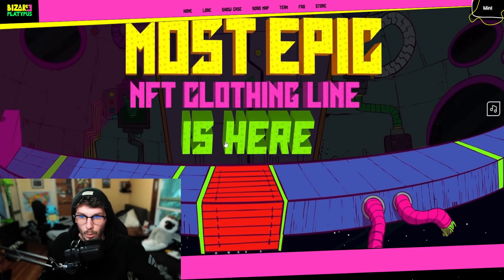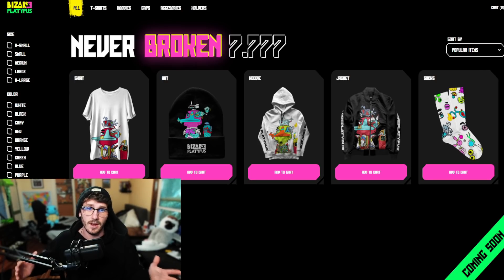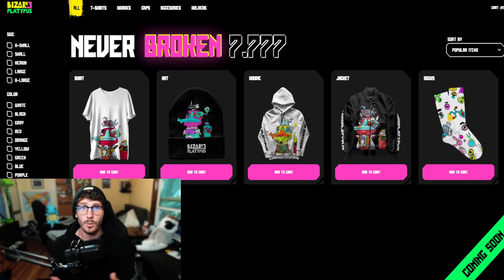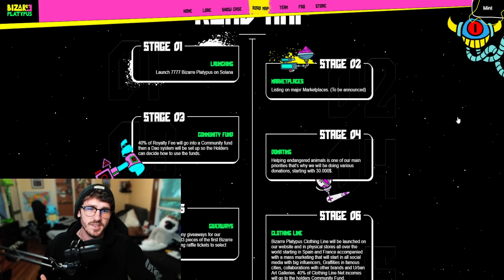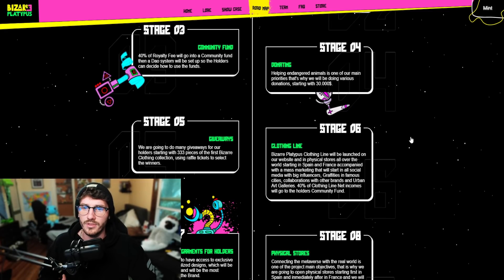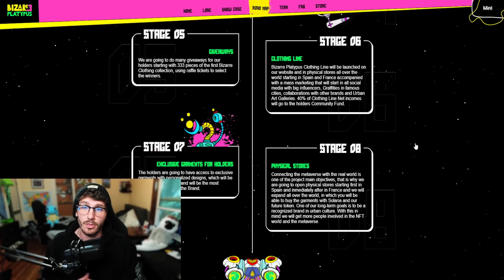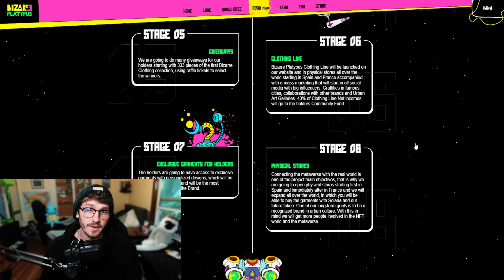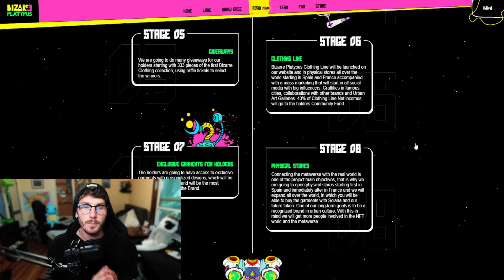This is by far one of the best-looking websites I've ever seen. We're talking about clothing, docs, developers, and super cool artwork. The team is also giving away two Solana in their Discord every single day. It also comes down to merchandise behind the Bizarre Platypus NFT collection — they're giving away 40% of the royalties back to the DAO, and taking the royalties from their secondary back to the DAO as well. On the roadmap, there are going to be 7,777 of these launching on all major marketplaces. The community fund will receive 40% of royalty fees back to holders in the DAO, and they're starting off with a $30,000 donation after their mint.